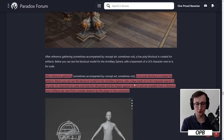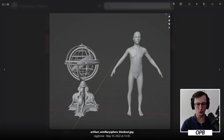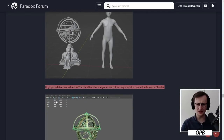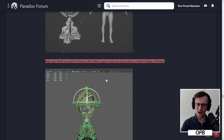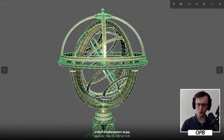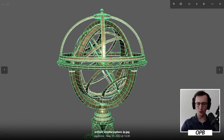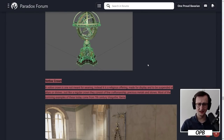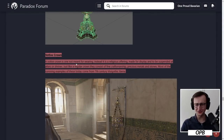After reference gathering, a low poly blockout is created for artifacts. Below you can see the blockout model for the armillary sphere with a base mesh of a CK3 character next to it for scale. It's important to make sure that the silhouette and shapes appear distinct and are readable from a distance, since artifacts are seen from a certain distance by the player in the courtroom. High poly details are added in ZBrush, after which a game-ready low poly model is created in Maya or Blender.